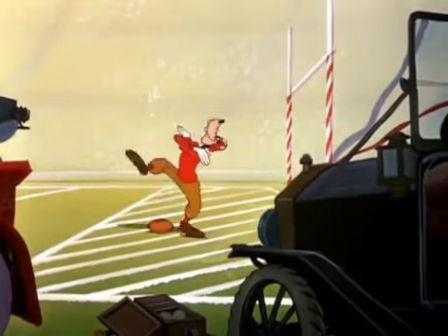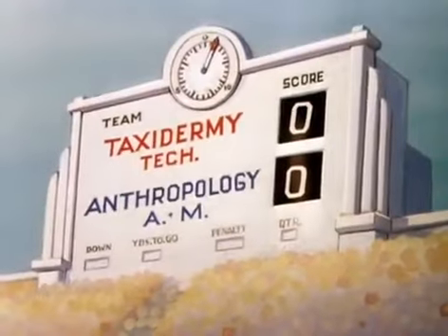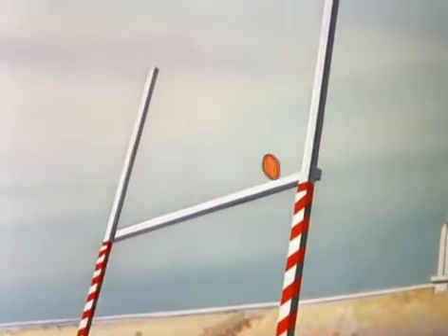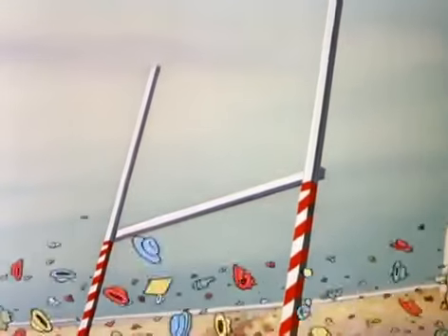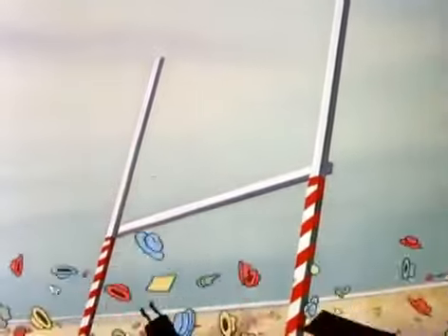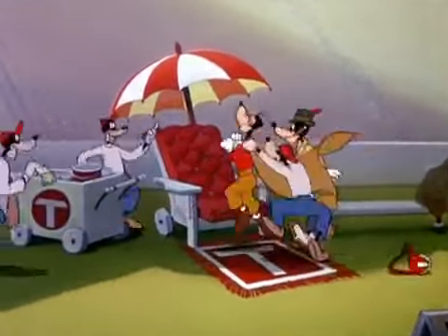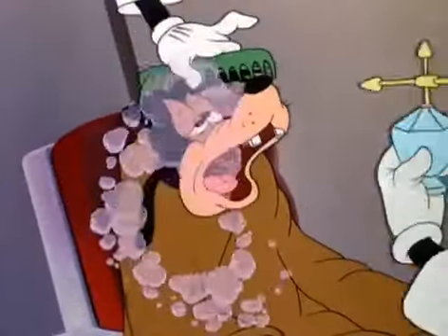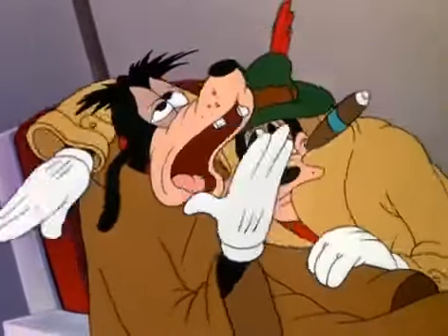Well, it isn't often you see this happen — 105 yards to a touchdown on the opening kickoff. Here's the try for the extra point and the kick is good, and the score is seven to nothing. Here comes Swivel Hip Smith out of the game — listen to that cheer. The coach is saving Smith; he's not taking any chances with his star player.